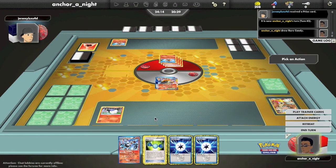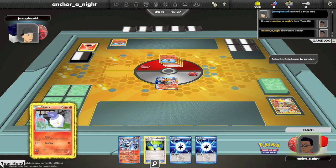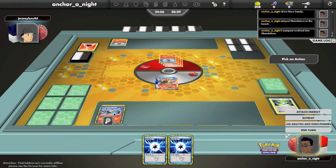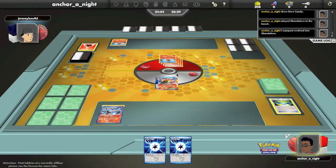So my opponent does just what I mentioned earlier — he plays two Aethers in one turn, discards the top four cards of his deck and they're all fire energy. So he manages to hit me for 200 and gets the knockout on turn one. That's pretty amazing. It did take him a very long time to perform that turn, but nonetheless that was impressive.